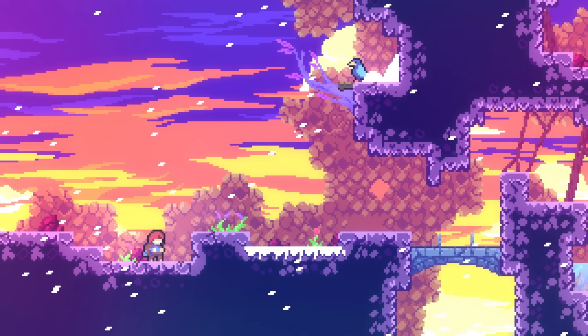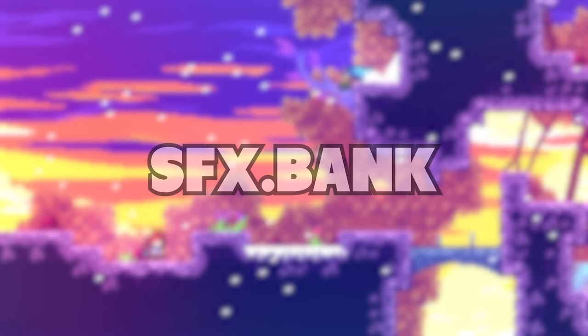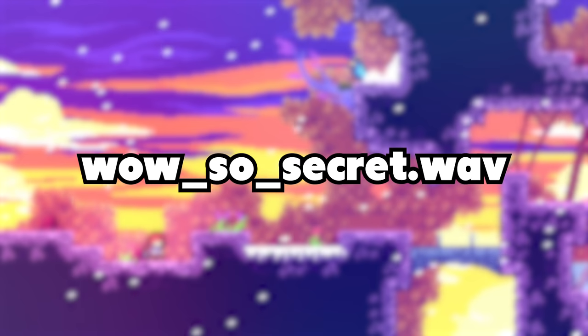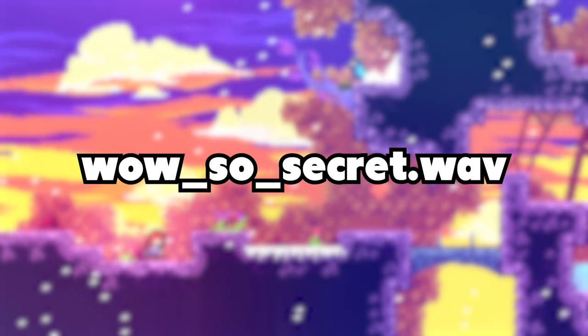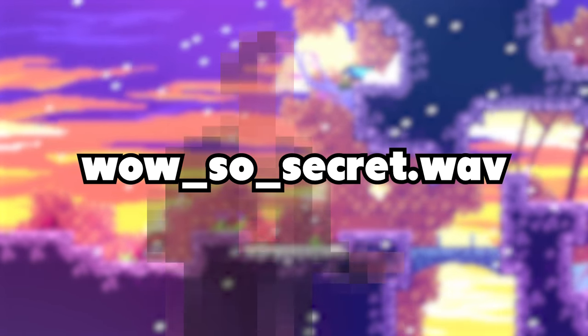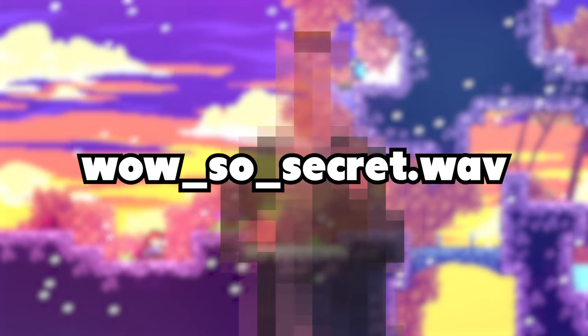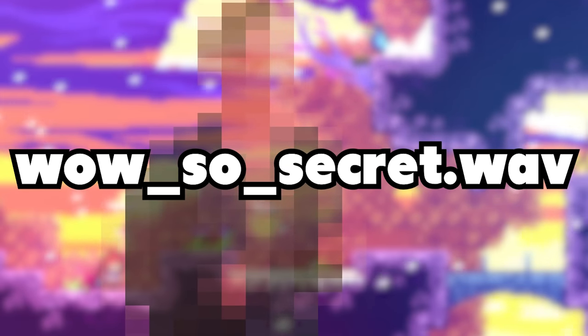Speaking of noise, another fun detail is in the game's files, which can be found if you extract all of the sound files in the sfx.bank file. The file in question is a bit of audio called 'Wow So Secret', and if played — it's a 16-second long Rickroll that was left in.